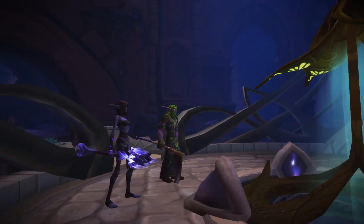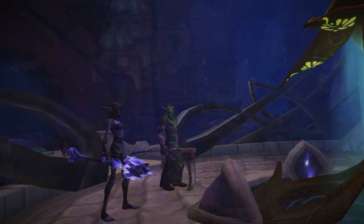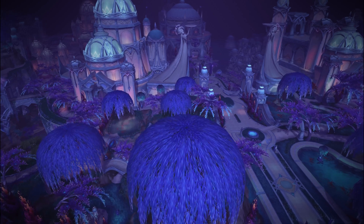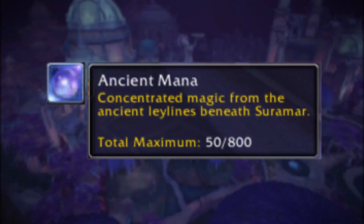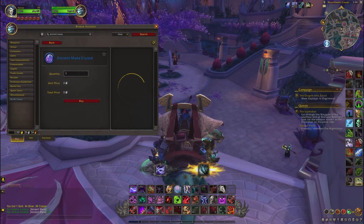To be precise, every quest included in the achievement Nightfallen but not forgotten. The world quest will then show up twice per week, once on the weekly reset and exactly 3 and a half days later. To start the quest, you need 400 ancient mana, which you can collect all around the zone, but you can also buy some mana crystals from the Auction House.